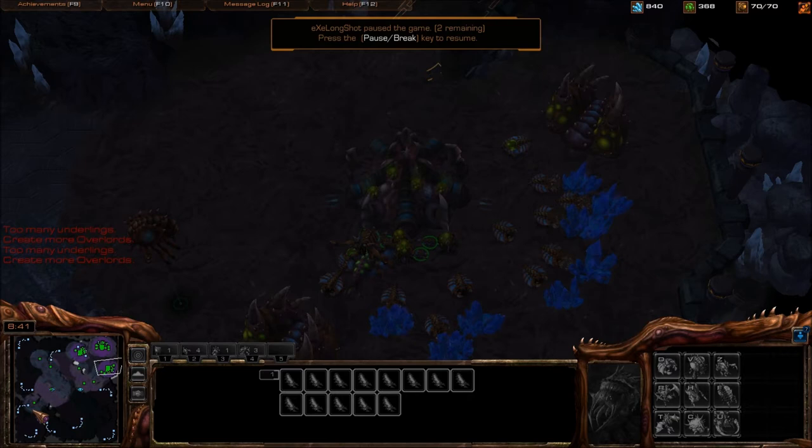It's so easy to hold. You have three bases up, you're injecting all of them, your speed is about to finish, you already started a Lair, you have Roach Warren done, Evo Chamber done, and now he's going to start doing pressure. If you scout him chronoing Warp Gate tech, just build a spine at your nat and a spine at your third — that'll help. Hold off with a couple lings and a queen until your Roach is finished, and you're done. Super easy. At this point you are so far ahead, and you're setting yourself up safely — this is a very safe build.